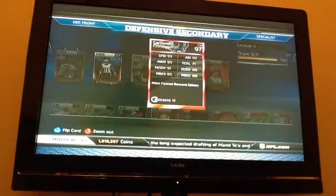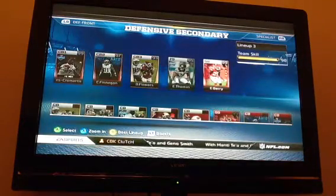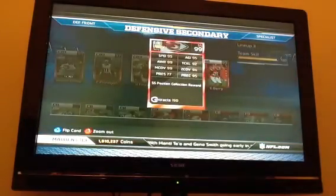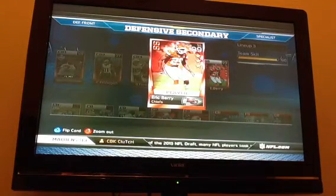I also added a Cortland Finnegan Most Feared. I got him for like $8k, which was kind of a steal because the next one was like $19k. And then my big addition was Eric Berry 3-star. I saw him go for $250k earlier today, then he got down to $149k, and someone put him up for $95k so I bought that right away. That's why I lost a bit of coins.